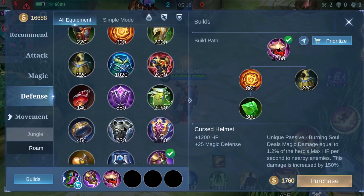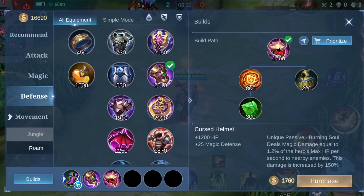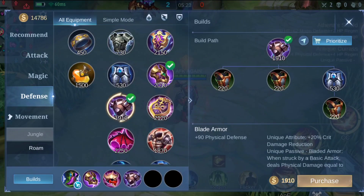The third item can be according to the situation. If the enemy has a deadly marksman, use Blade Armor — it will help you reflect damage and absorb physical damage. After that you can use Immortality, because who doesn't like a second life? It also gives you confidence to dive into team fights without thinking about death.